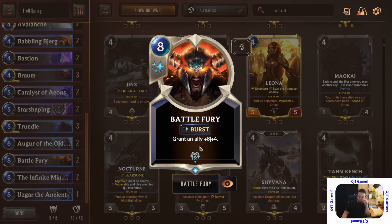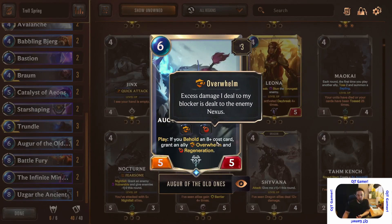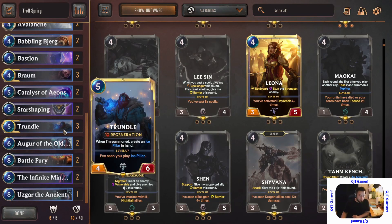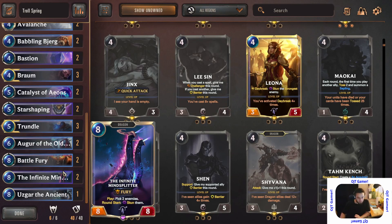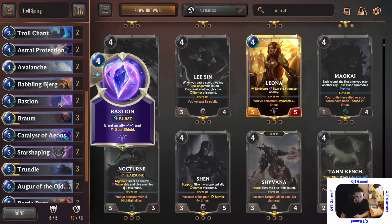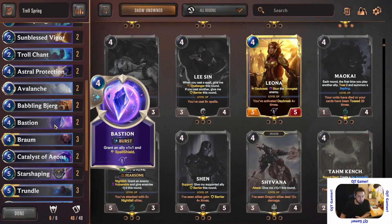There's not a lot of level-five cards out there that have a ten-ten stat line unless you build them up. Battle Fury gives you a four-four for eight — it synergizes well because when you Behold an eight-cost card or more, you get special effects. This one gives Overwhelm, this one gives Regeneration. There's a lot of value with the trolls — they have a lot of weird little synergies. I enjoy playing them because they're very straightforward.